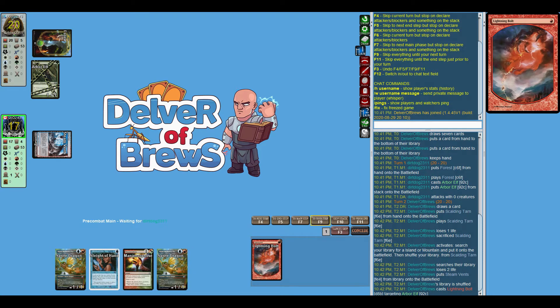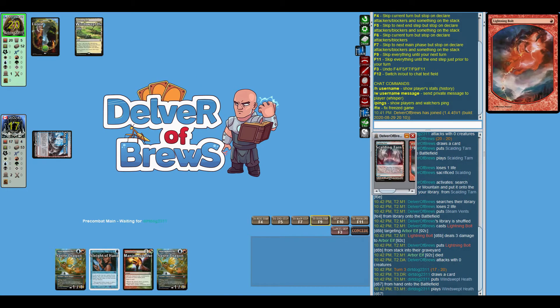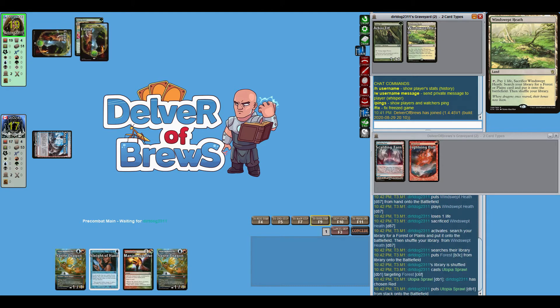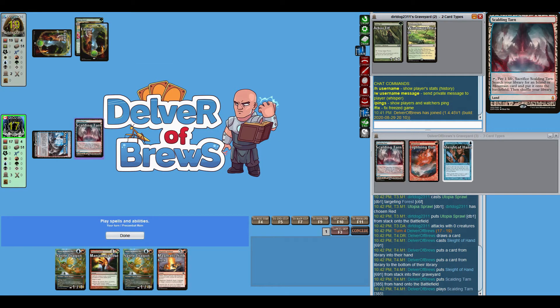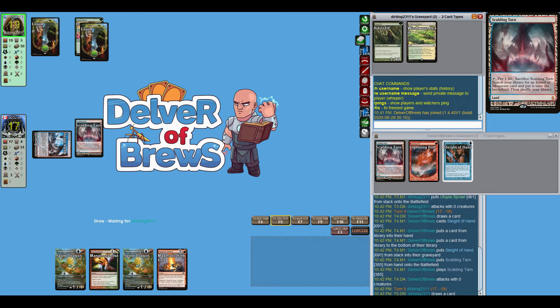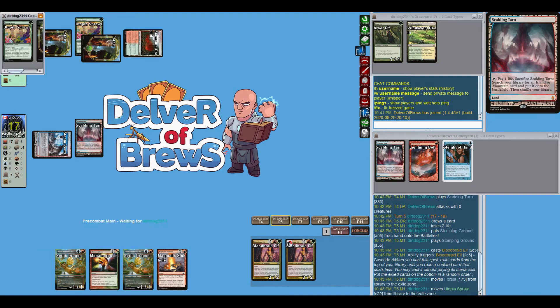Bolt that Arbor Elf. Lightning Bolt is still powerful in Modern. Utopia Sprawl — all right. Still no lands; that's not great. Scalding Tarn is a snap pick, but we can't do anything else this turn. We can fetch for an Island if Blood Moon comes down, and that's actually pretty useful. Bloodbraid Elf instead — not a fan of what I'm seeing.